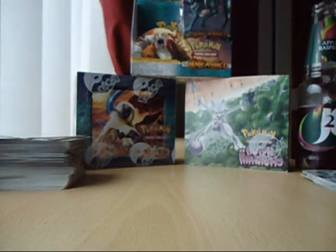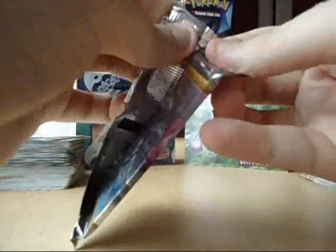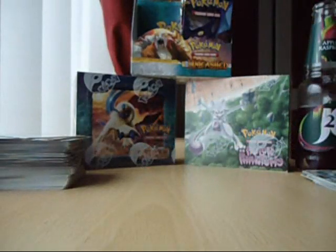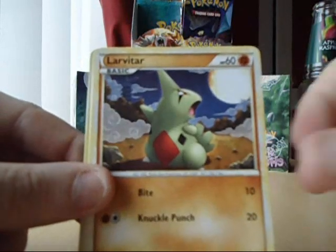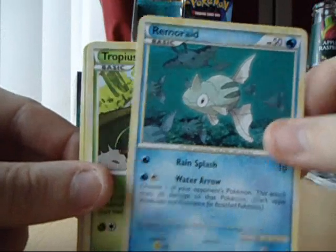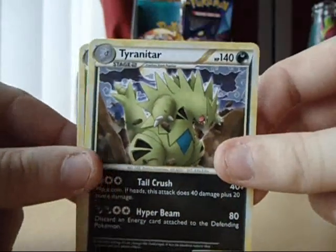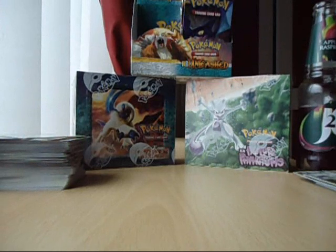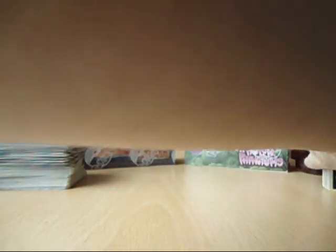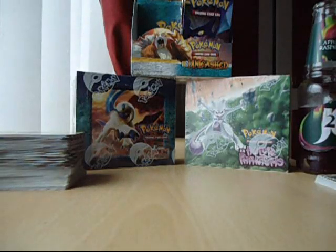Now the right side. I'll probably do one more pack for this part. We've got a Natu, Turtwig, Lavatar, Remorade, Tropius, Turtwig reverse, and another Tyranitar thing — I've already gotten that. Right guys, I'm going to cut that video there. Not bad pulls in this part — I think there's two Primes and two Legend pieces. Very nice part. Please stay tuned for part 3, thank you.